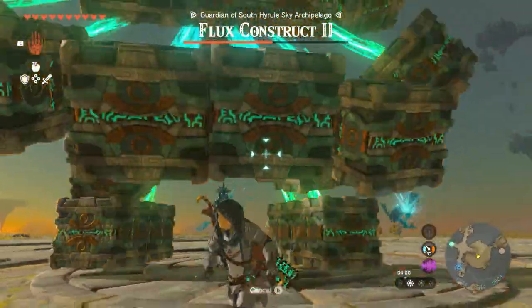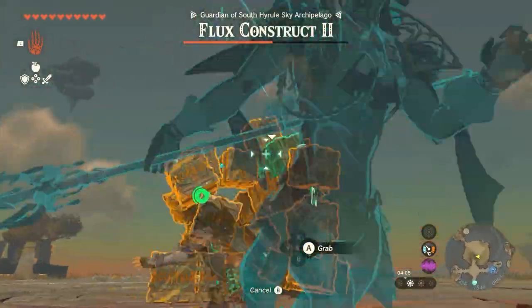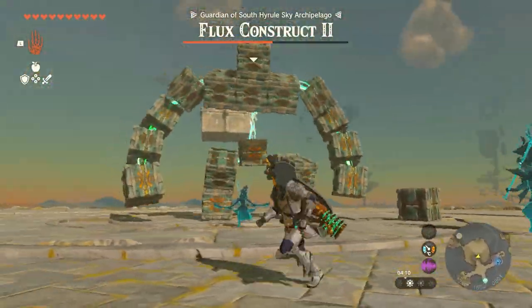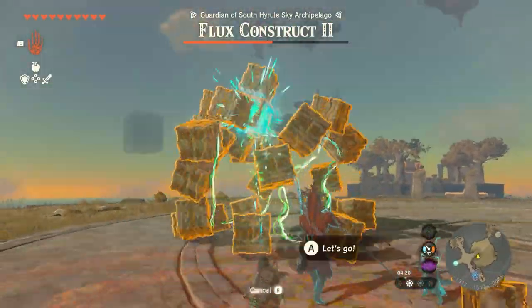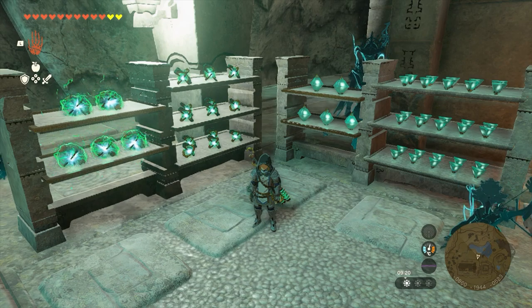What you need to do is hunt down these Flux Constructs — these giant creatures made of cubes. To defeat them you've got to find the special cube that's green, rip it off their body and smash it until they die. That's pretty much how they work. They're hard at first but you get the hang of it quite quickly.